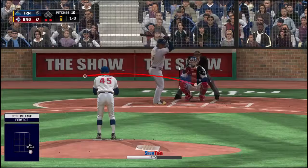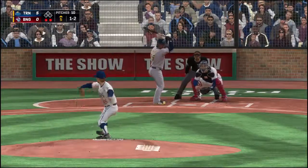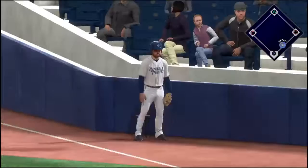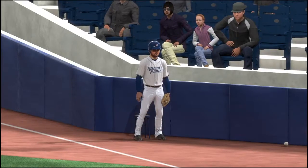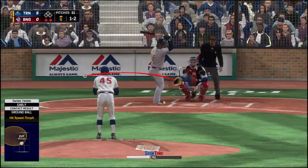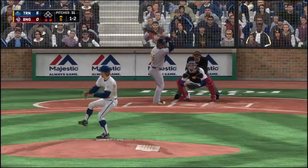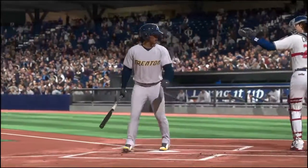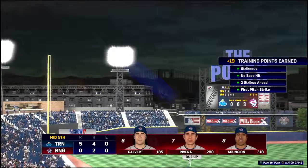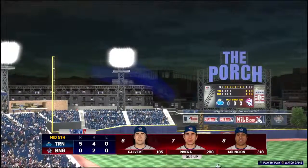Two down here. On a ball and two strikes, he comes down the first baseline, but this is a foul ball as the count holds steady at 1-2. Two out, nobody on. Got him looking at the two-seamer and that'll end it — pretty painless half of the inning, all told. Home half of the fifth coming up. Trenton leads this one 5-0.